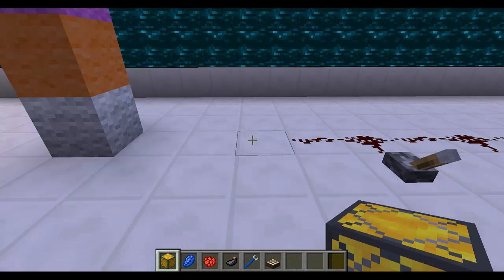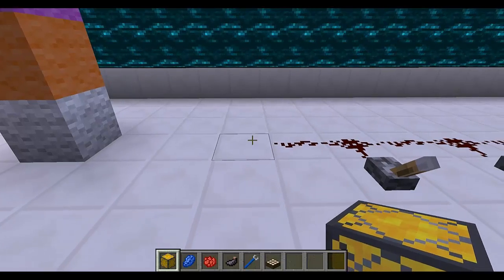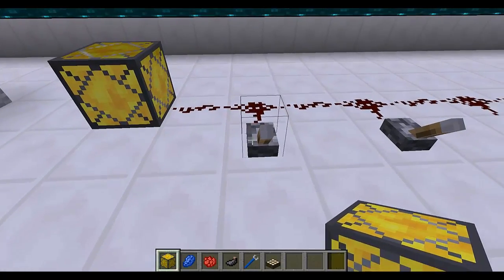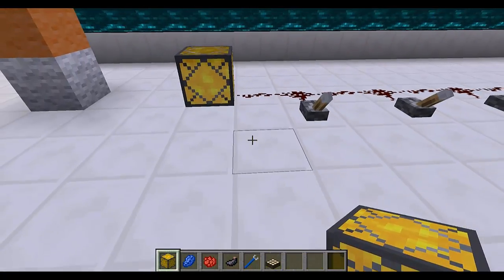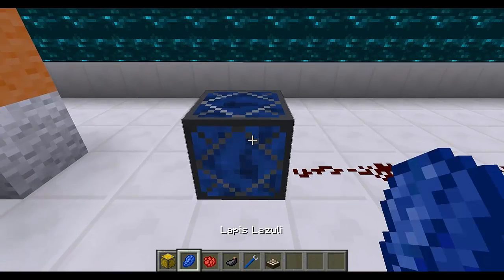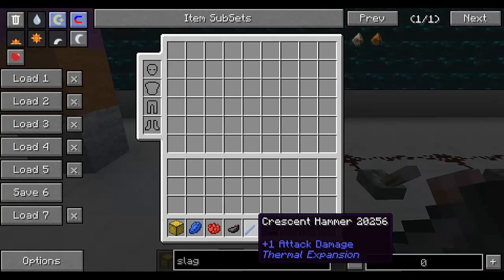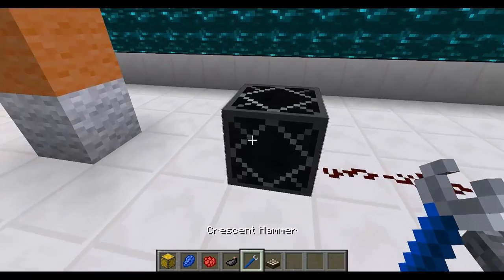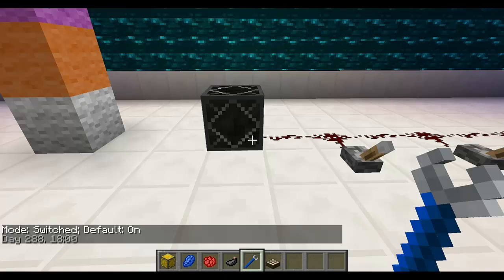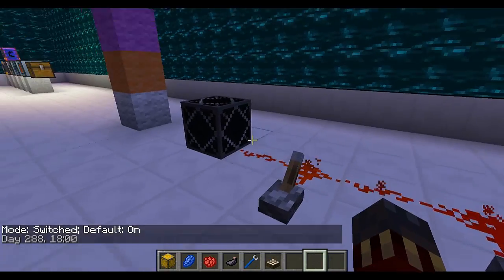The Glowstone Illuminator is Thermal Expansion's version of a lamp with its own unique features. Let's place it in the world — by default it's off but it will turn on if you apply a redstone signal to it. You can also change its color by using an ink item on it — blue, red, black, etc. It has a few different modes that you can switch with a Crescent Hammer. The first mode is default-on: the lamp is on while there's no redstone signal applied, but it will turn off if you apply one.